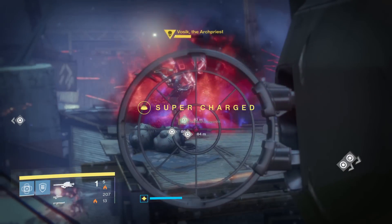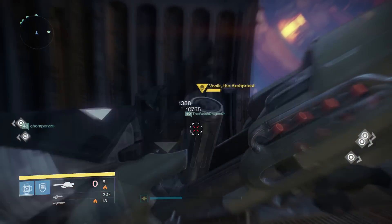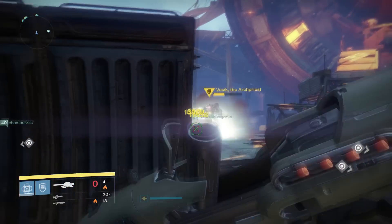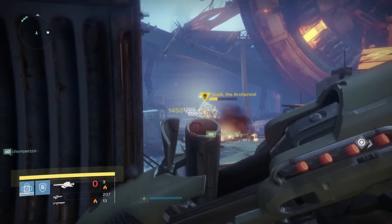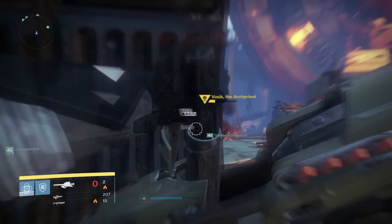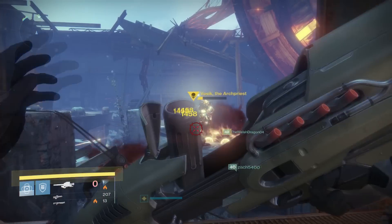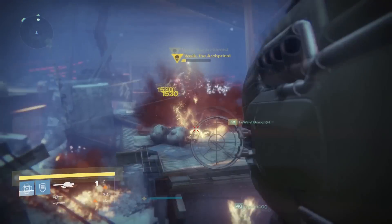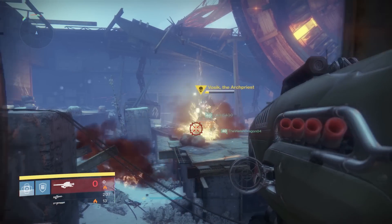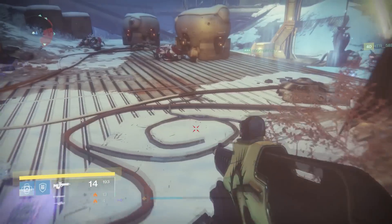I actually made a video yesterday about the ultimate rockets build combining the Dragon's Breath with a bunch of other gear that increases heavy ammo drops, like the Raid Gauntlets that increase heavy ammo drops with Fallen. That's a wombo combo and that's what you're seeing in today's video. So how bright does the Dragon's Breath burn in the Wrath of the Machine Raid? By the way guys, if you enjoy this video please remember to help support it by simply liking and especially sharing.